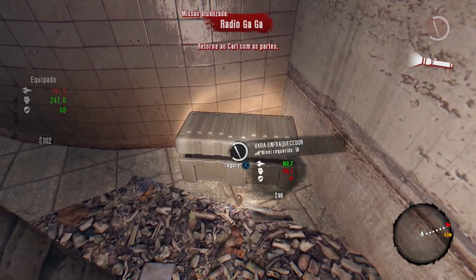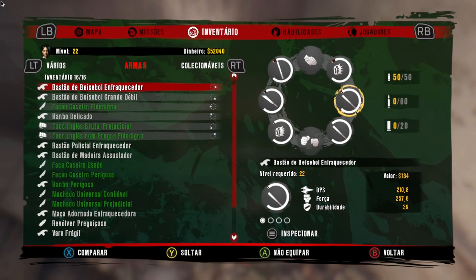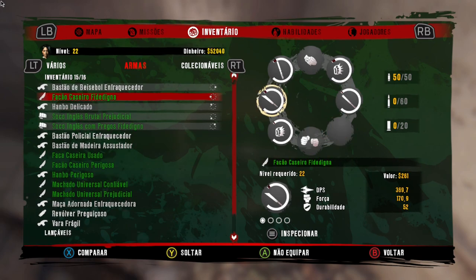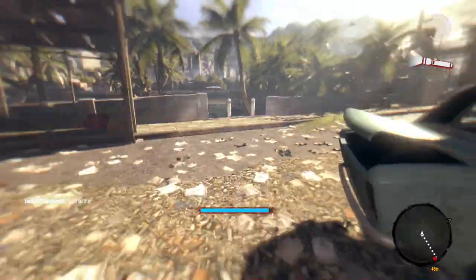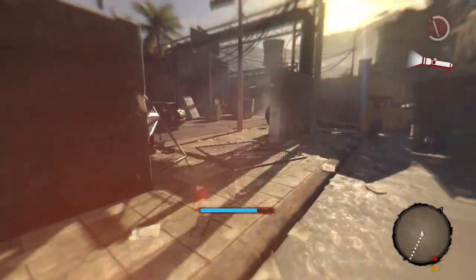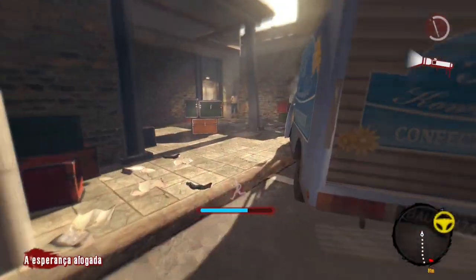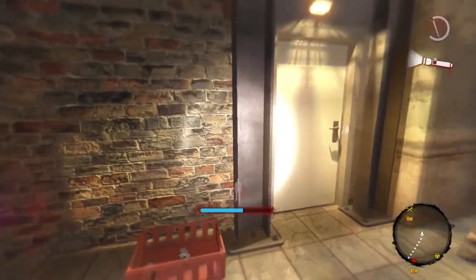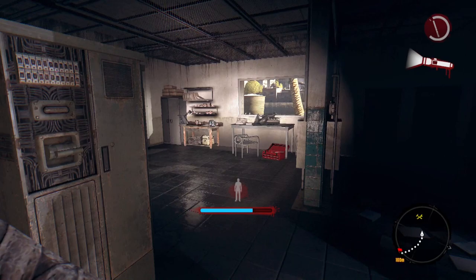Vou interagir aqui — apareceu uma arma com 163 de dano. Aí eu vejo aqui no meu inventário se tenho uma arma com menos dano do que essa. Tem essa aqui com 136 — eu descarto ela e pego essa que apareceu na caixa. Vocês poderão fazer isso quantas vezes quiserem, e vai chegar o momento que vocês vão ter somente armas com níveis altos e com bastante dano.